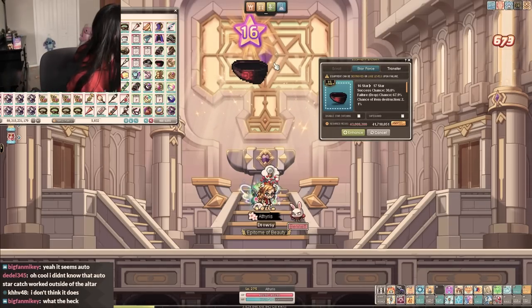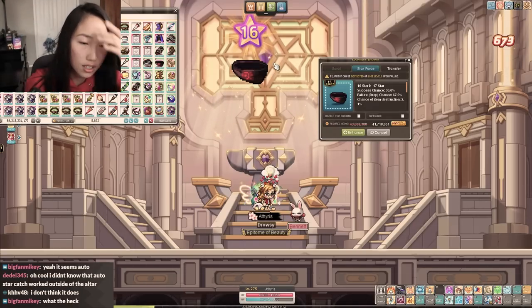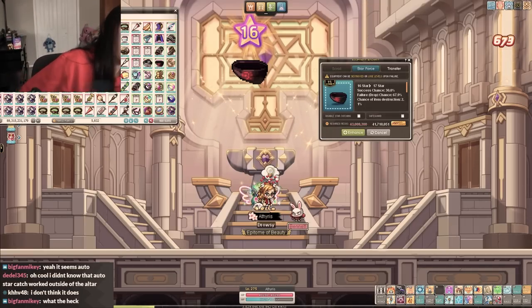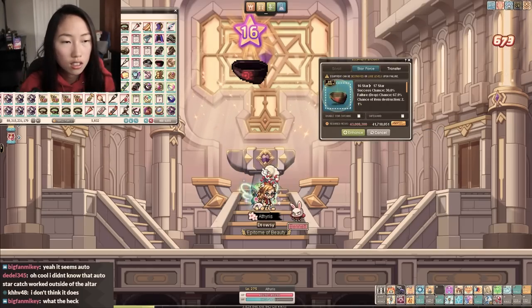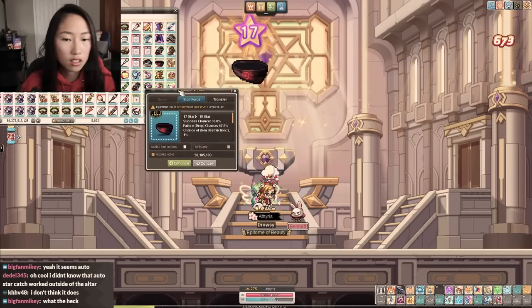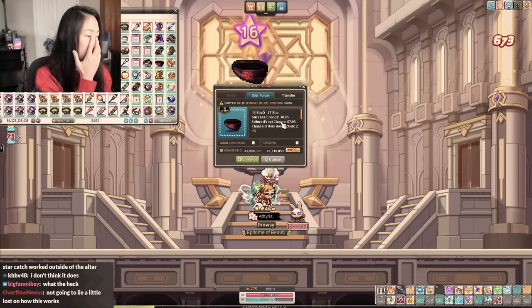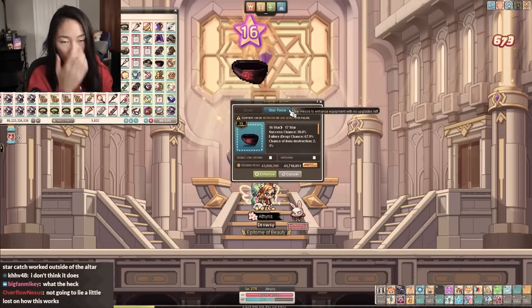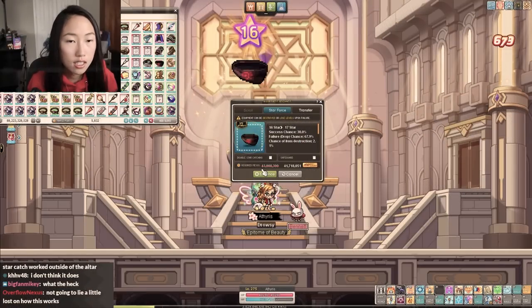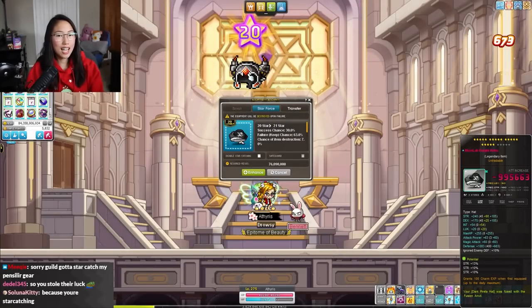The anvil is purely for fun and has no effect on auto star catching. Your item gets displayed for 180 seconds and everyone in the room can see the stars moving up and down. If you boom, there is a 200-second cooldown before you can place it again — but this cooldown starts ticking as soon as you put your item on, so if displayed for all 180 seconds you only wait 20 seconds after.